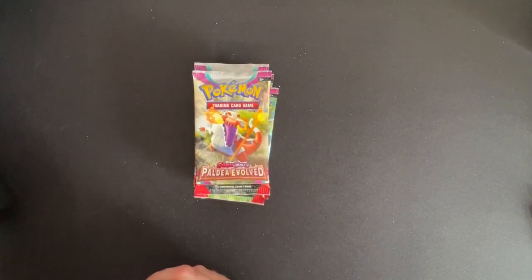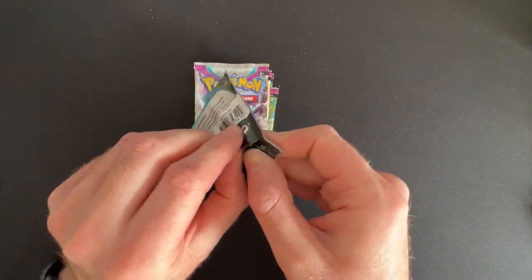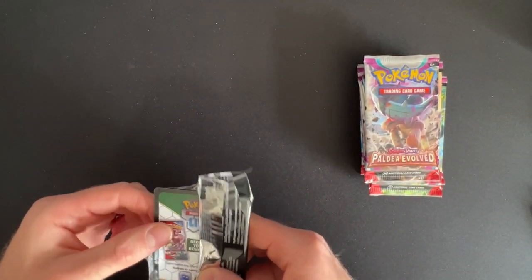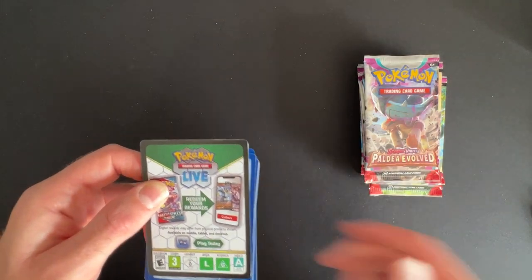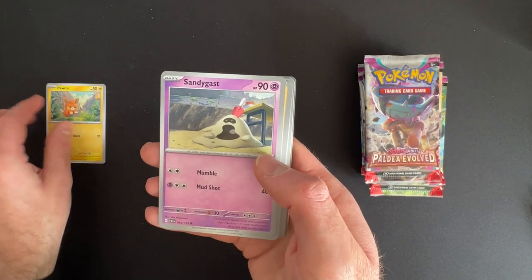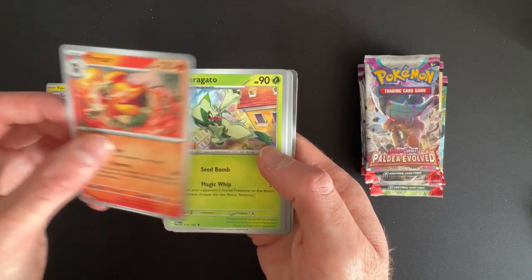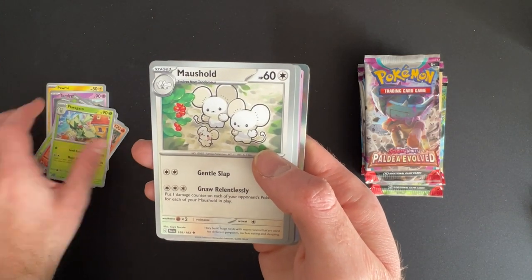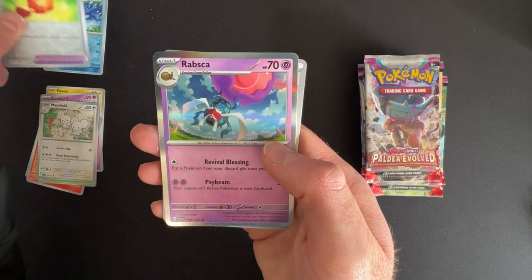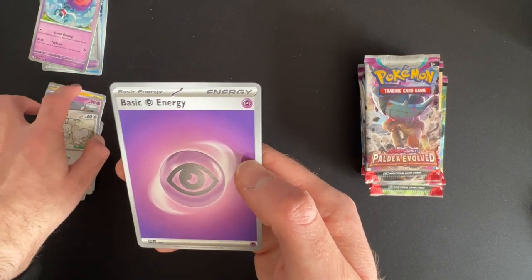So let's get cracking and see what we've got. Pack one - anyone that's been watching my videos will know that I don't do any sort of pack tricks or anything, just goes straight into it. Cormie, Sangast, Larvitar, Tarantula, Pyroor - that's a cool one - Lorigato, Mousehold, Quackswell, Reverse Bravery Charm Reverse, Rabscar - that's a cool holo - and then we've got the Psychic Energy.